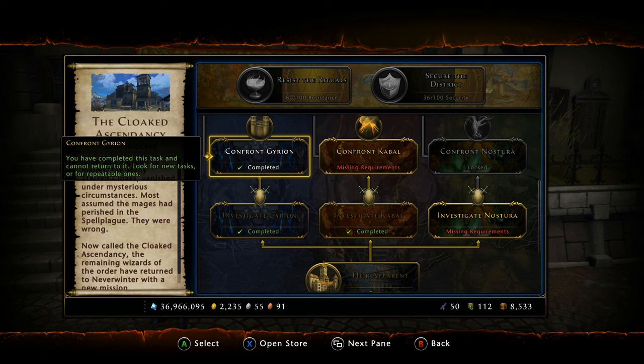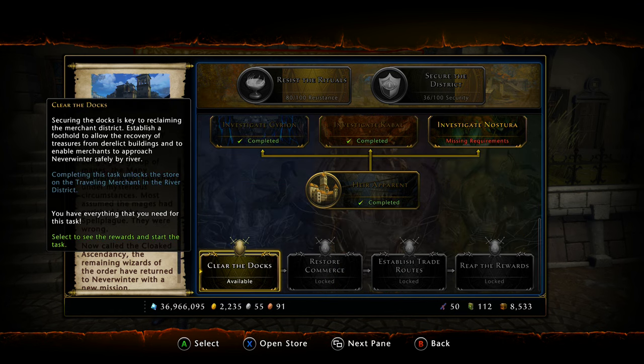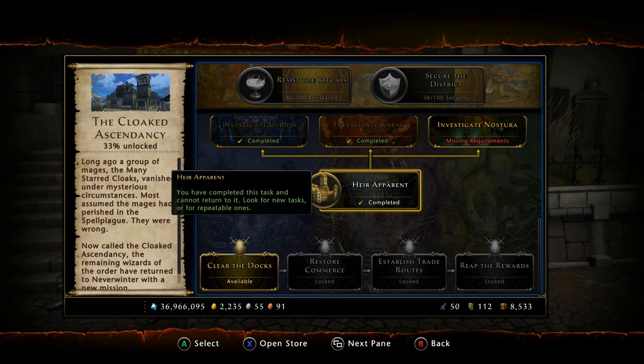Now if you're not interested in Spell Plague right away, the next bracket I want to talk about is the mod 11 weapons — the Ascendant set. If you're going purely for the weapon set, it's going to take about three weeks. Three weeks should get you the weapon set. As mentioned before, you will have to do the initial campaign task.